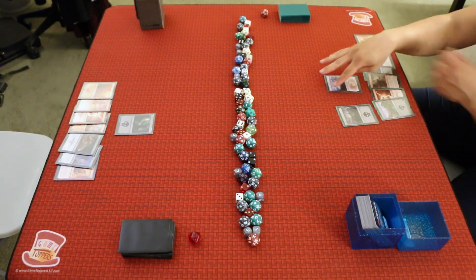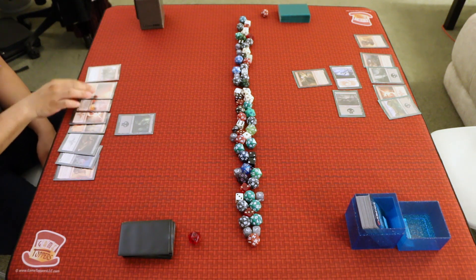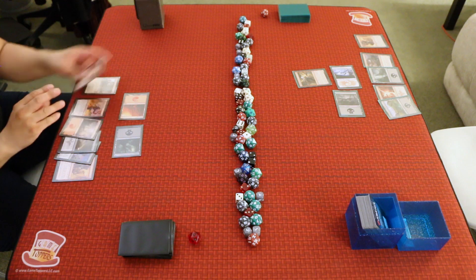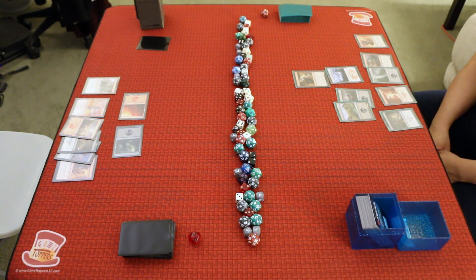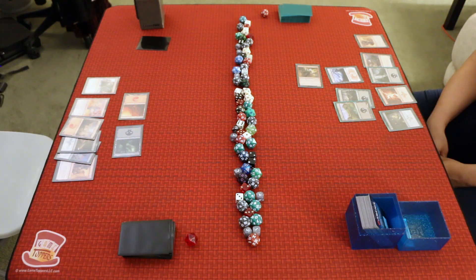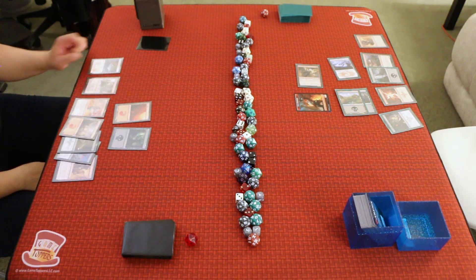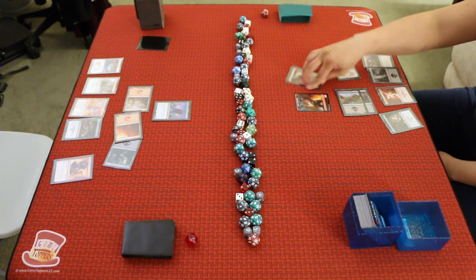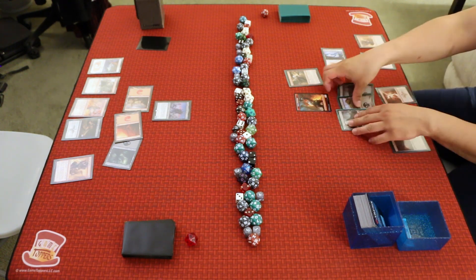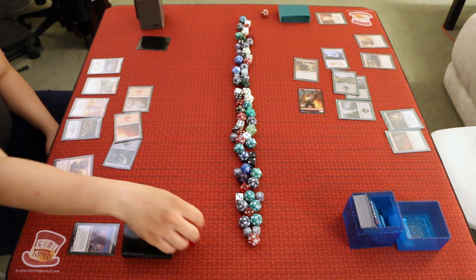B draws Seize the Spoils, plays the Swamp, taps both, and casts Fearless Liberator — a 2/1 Dwarf Berserker that Boasts for two red to create a 2/1 red Dwarf Berserker token — and passes. A draws Squash, plays the Mountain, Foretells Demon Bolt for two mana, and passes. B draws Skull Raid, plays a Swamp, swings with the Fearless Liberator — A goes to 18 — then Boasts to create the 2/1 token. B passes. A draws a Snow-Covered Mountain, plays another Mountain, spends three mana to cast Varagoth, and passes. B draws a Dwarven Hammer, plays a Swamp, spends three mana to Demon Bolt the Varagoth — Varagoth dies — then swings with the team for 4. A goes to 14. B passes.